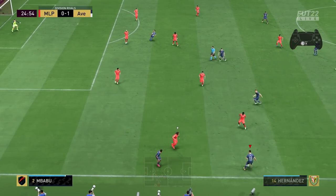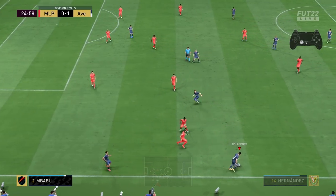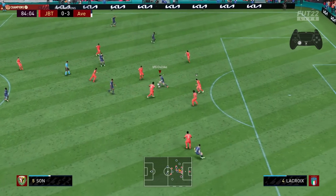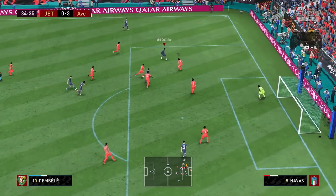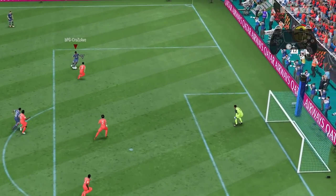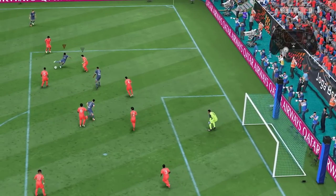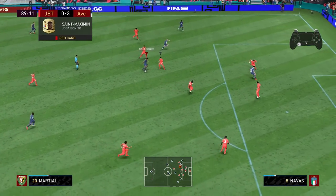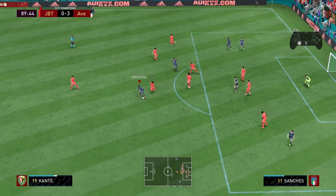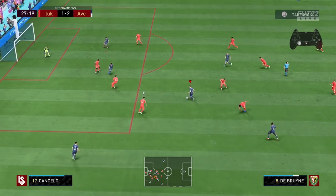I also want to mention precision dribbling here, since that kind of counters the heavier touches I was talking about — it feels like many players have forgotten about it. A few years ago you were using L1 on PlayStation or LB on Xbox, but that got changed and now you have to hold down L2 plus R2 on PlayStation or LT plus RT on Xbox while dribbling with the left stick. Your player will take smaller touches and move a bit slower, but you have much more control over the ball. This is good for additional safety in the midfield area or you can use tiny steps inside the box to make it very hard for the defender to find the correct tackle timing.